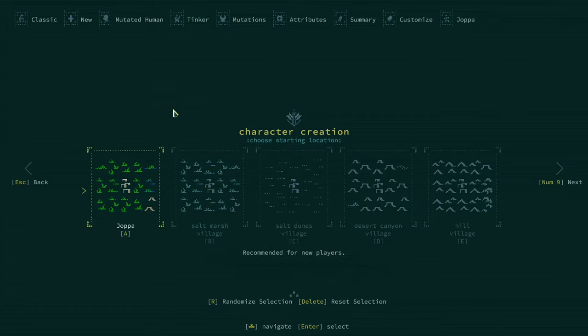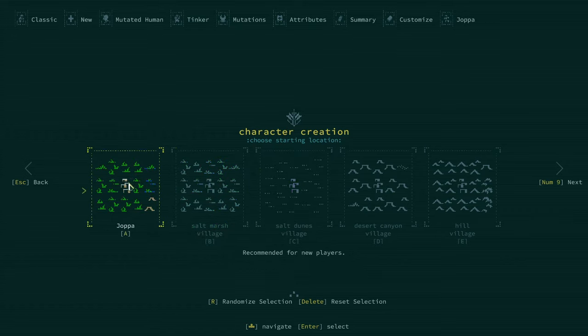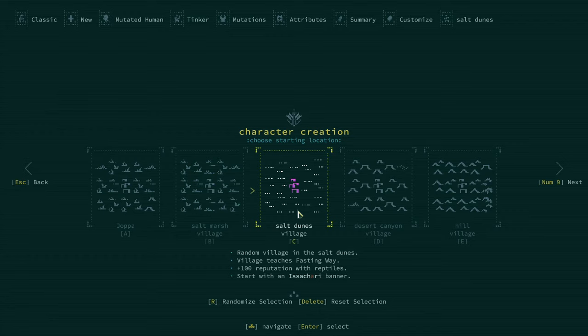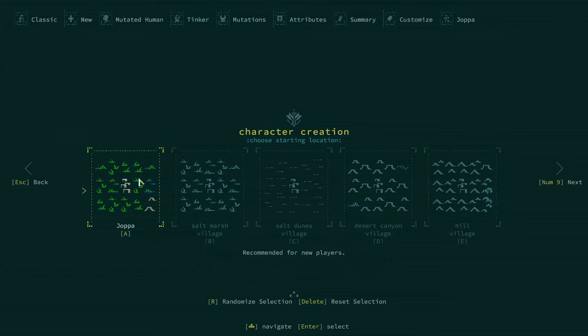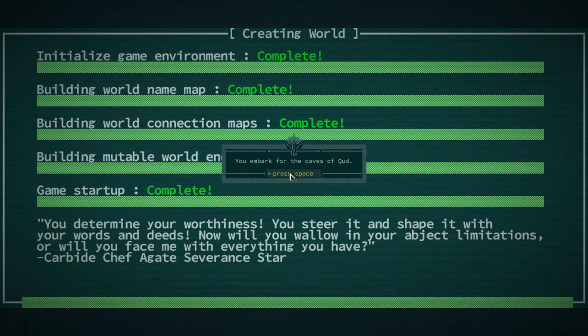This is the final choice before we enter the world — it determines where we start. We can start at Joppa, which is the place I'm most used to starting and is recommended for new players. There's also a random village in the salt marshes that teaches harvestry and gives reputation with insects and fish, and you start with a pair of crocasaurus. Another is a random village in the salt dunes, teaching fasting way with reputation with reptiles. We'll go with Joppa. Let's let it load up and jump right in — it's a pretty quick load. There it is, and we're ready.